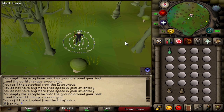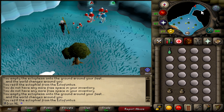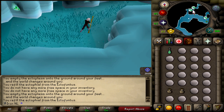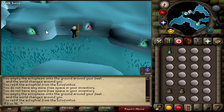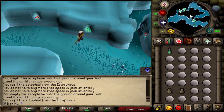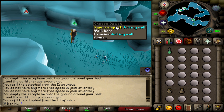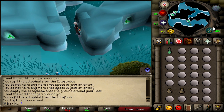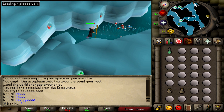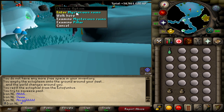Use the fairy ring and you will be in Zanaris. Once you are there, go south — and here is where the agility is really recommended. There are shortcuts marked with green arrows: one usable at level 66 Agility and one at level 46. There is not much difference in time between them, so 46 is just enough. Without any agility levels you just walk around and lose about 10 to 15 seconds.